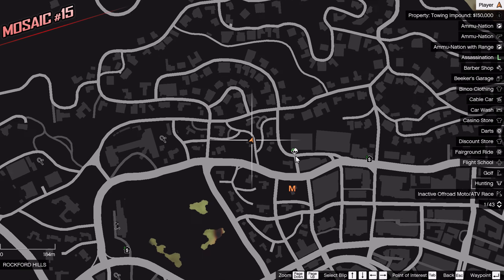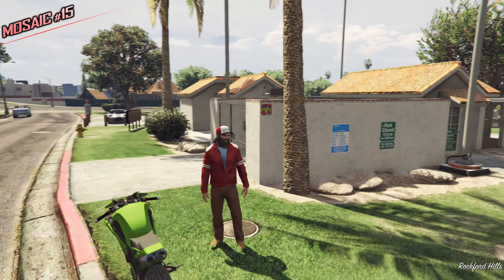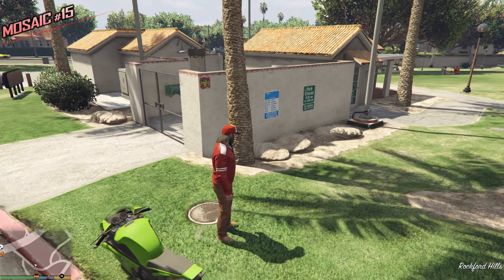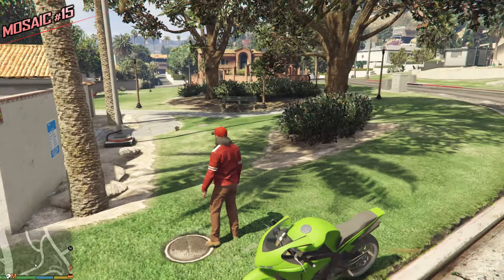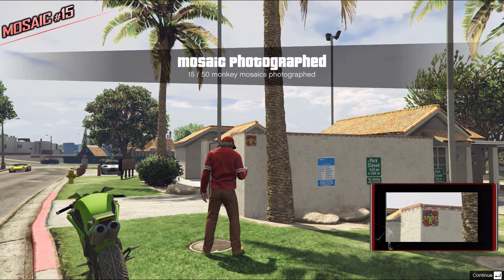We're finally moving on to the city, right next to Michael's house. We have a little building over here with a park closed sign. This one is very visible from the street so you should have no issues finding it. Take a picture — it's a little elevated. 15 out of 50.